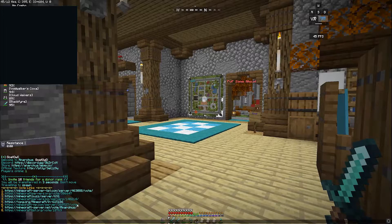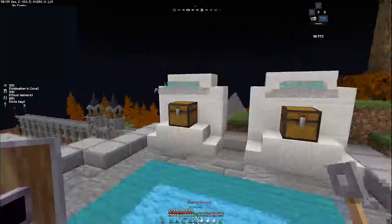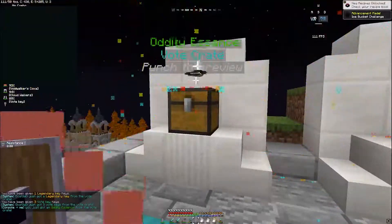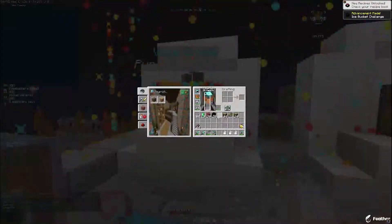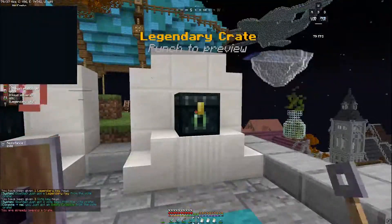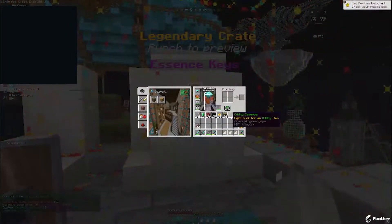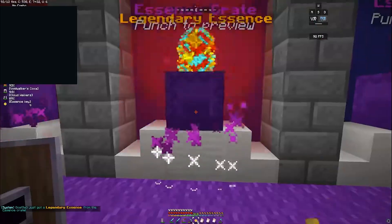I started off today's video with some voting, and once done with the votes, I decided to open up all the vote keys I had. I ended up getting a legendary key, which is really lucky. And then I got 10 essence keys, which is really useful because you can get some really high tier essence from these crates.